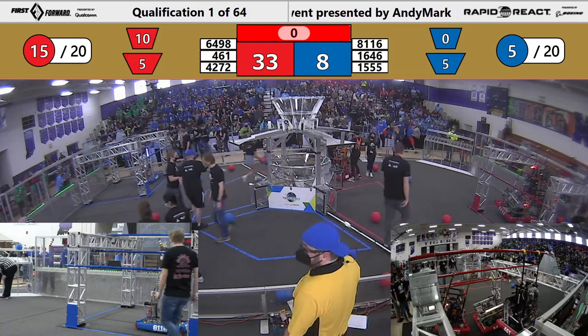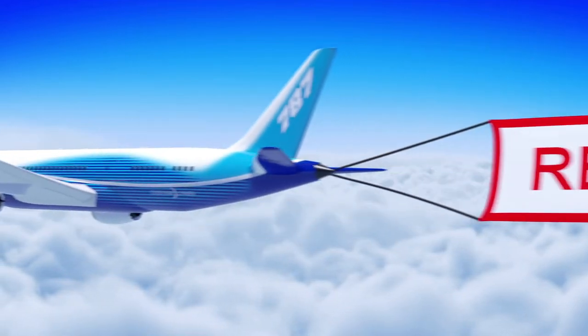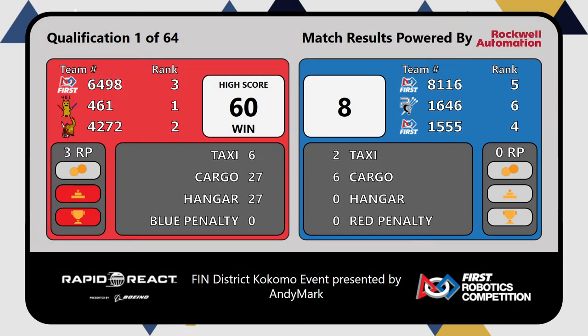Here comes our score. Red Alliance wins with 60 points in our first match, and they get an extra ranking point for all those hangs.